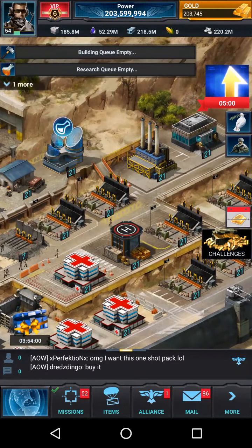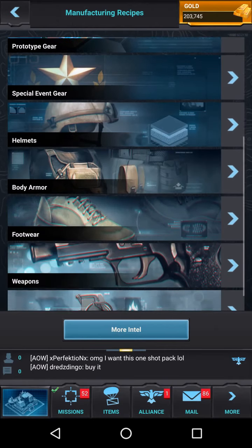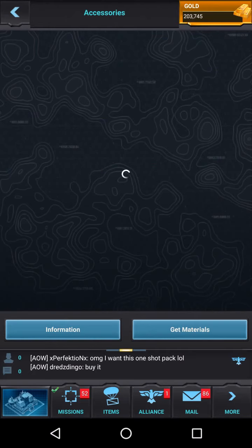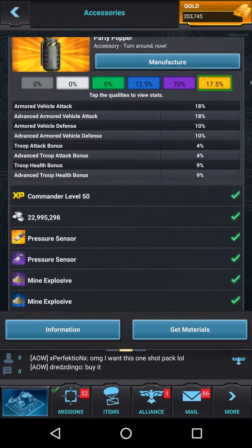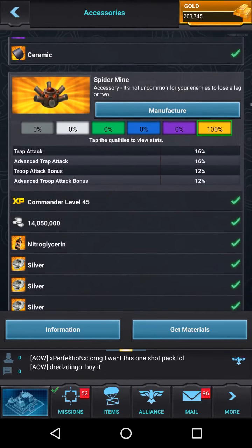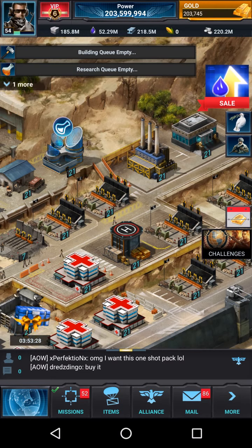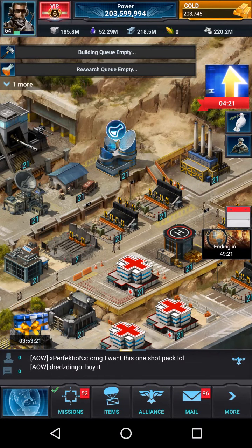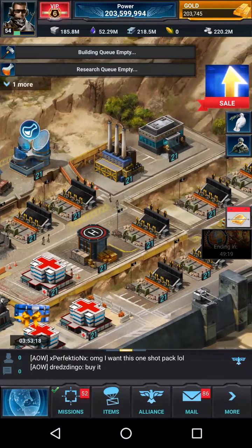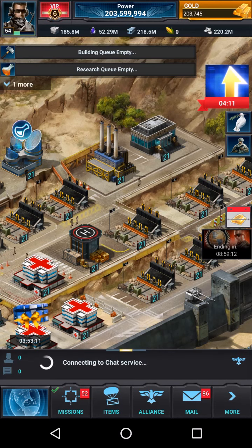I'm also putting together the best possible gear set I can find for a rally trap. A lot of people tell me they run three Spider Mine accessories — it gives 16% trap attack and 12% troop attack, which is good for killing a march. But I think there's better gear for the accessory slot now, so we'll test both and see which comes out better. Anyway, I'll go ahead and end this video — I've got a lot more coming, like and subscribe for notifications.